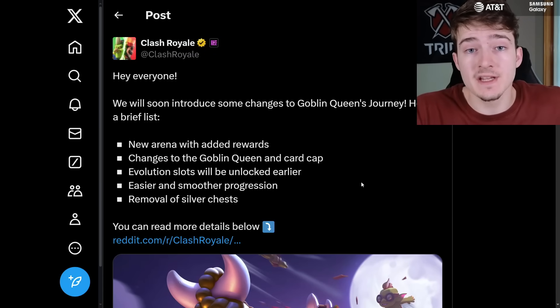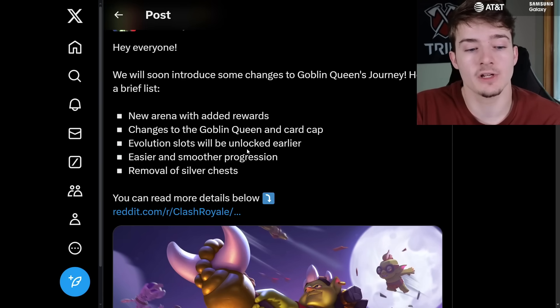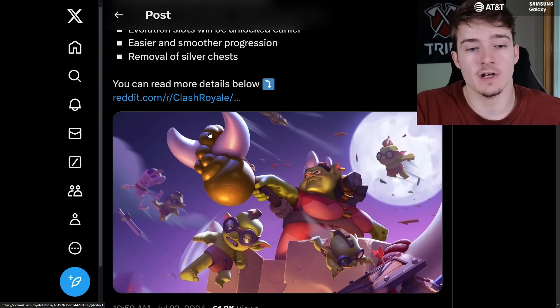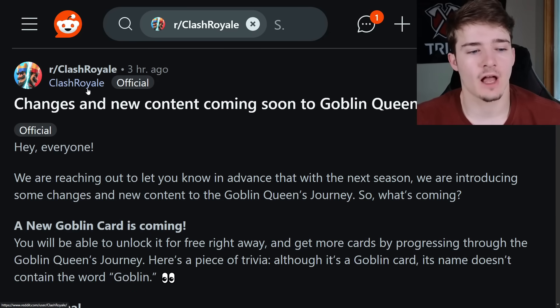Clash Royale just announced some big news a couple hours ago. As a lot of you know, a lot of people really didn't like the last update, so they decided to make some improvements. They made a tweet saying they will soon introduce some changes to Goblin Queen's Journey: new arena with added rewards, changes to the Goblin Queen and card cap, evolution slots unlocked earlier, easier and smoother progression, and removal of silver chests. We're going to get into the details and look at people's feedback on if these changes are good or not in the official Clash Royale Reddit post.